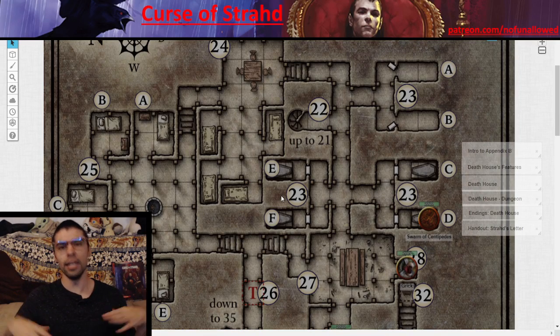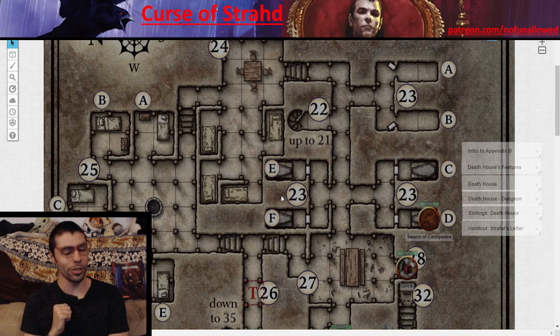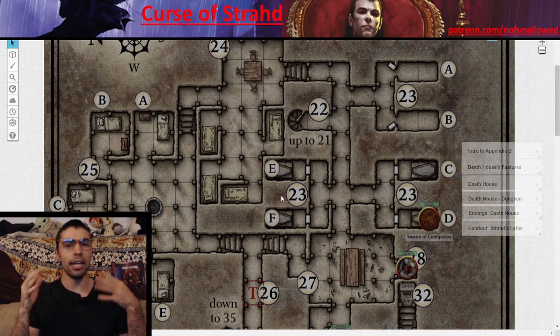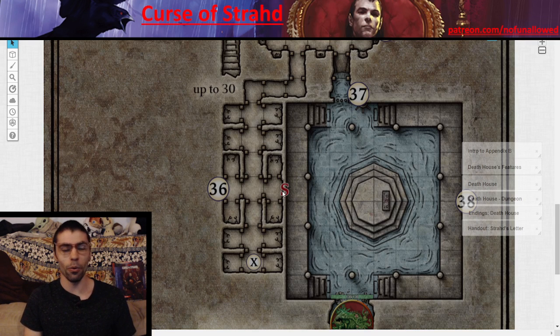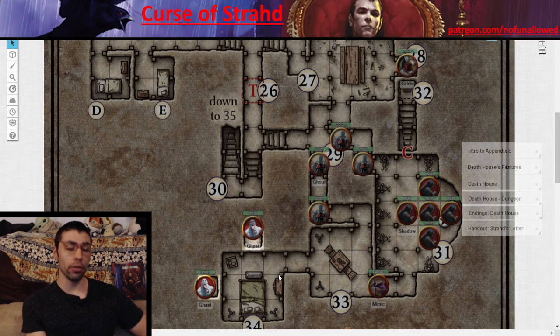I strongly recommend giving players something to sacrifice here — specifically a dog. The dog is a very common thing in the Curse of Strahd community, known as Lancelot. I name mine Merlin. Place the dog in area 24 or 25: it's cute, licks the party, smiles and is happy. If anyone talks to it, the dog is cheery and delightful. That dog can serve as the catalyst for the sacrifice. If they do sacrifice the poor dog, props to them — they avoid the Shambling Mound fight, but they're terrible people and you can hold that against them forever.